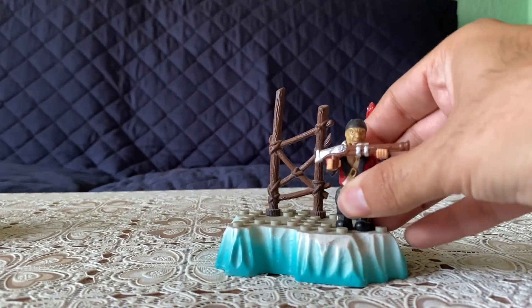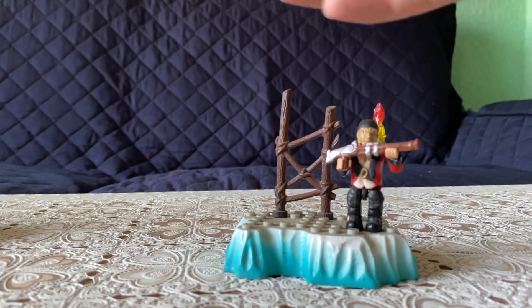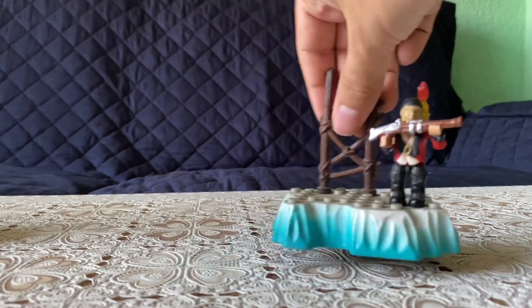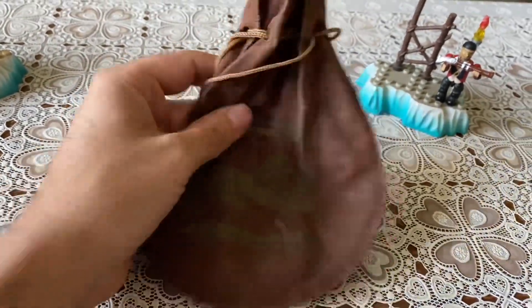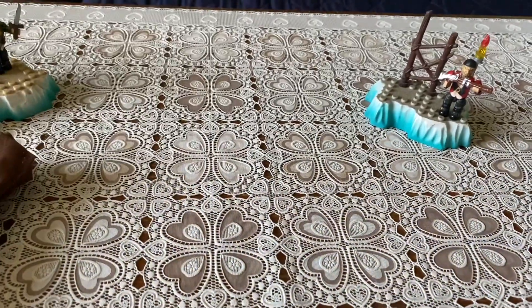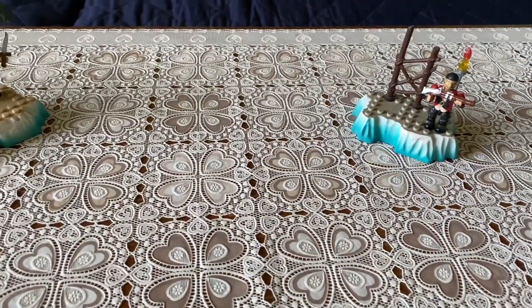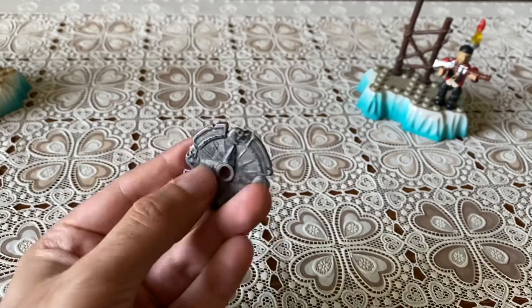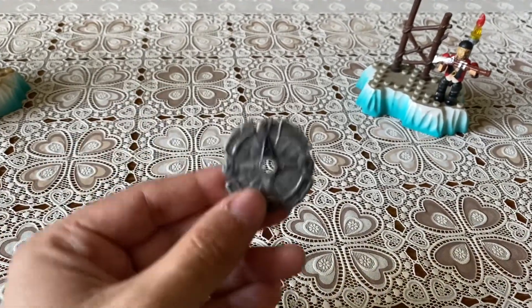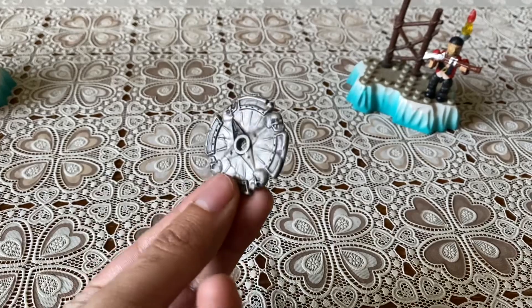These islands are super basic. This one just came with two figures, the base, a treasure chest, and this box — I still have it. Each of these mini islands came with these coins. I have the other colors, the bronze and the golden coins, but I don't know where they are.